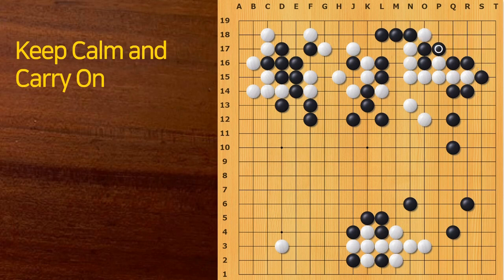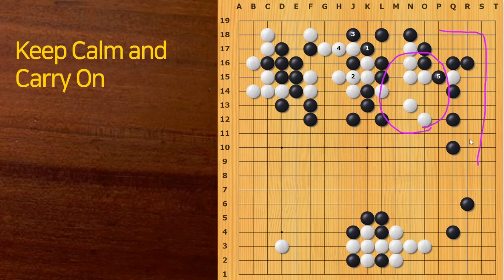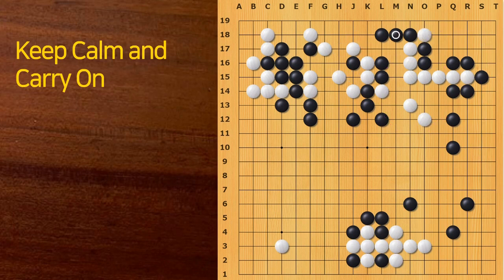We can compare. You see, in the better line, the White group is in danger and Black has a large territory over here. But in the actual game, White got to break the upper right corner, so the game came so close. After this cut, White saved the upper right corner, and now the game is very close.